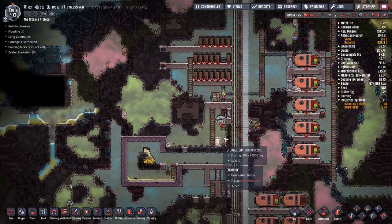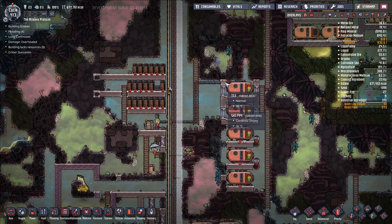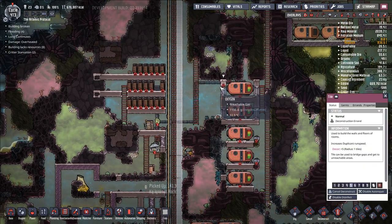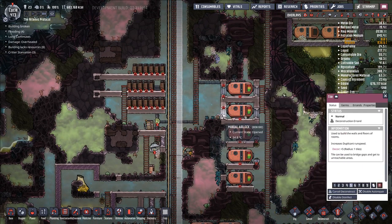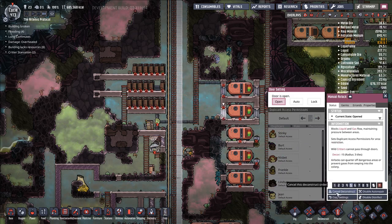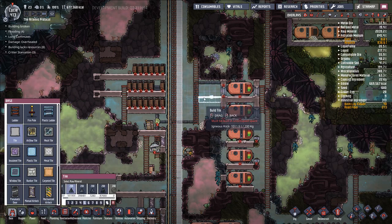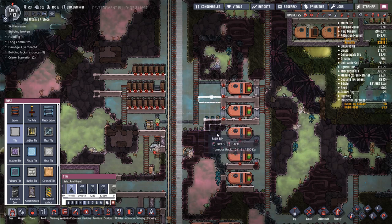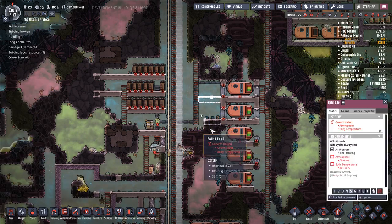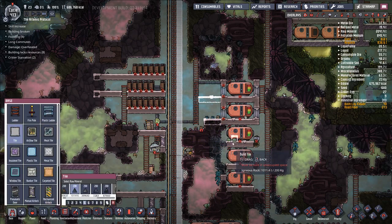A few other things I want to work on here. First off, we are ready to deconstruct any and all of this. I'm going to expand out this area a little bit and get a little bit more storage for our chlorine in this area. Expand this out to here, expand this out to here. Uproot that and get ourselves a little bit more room.